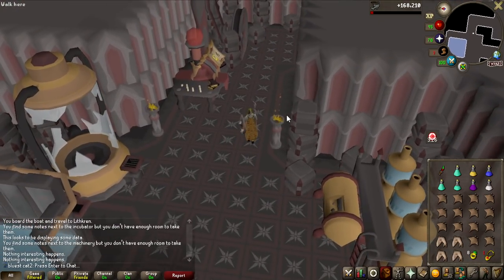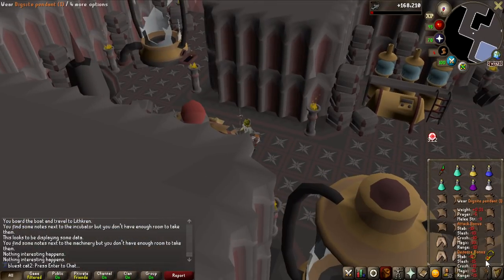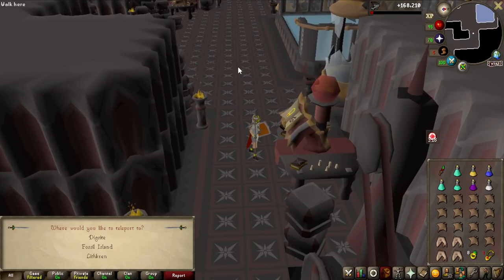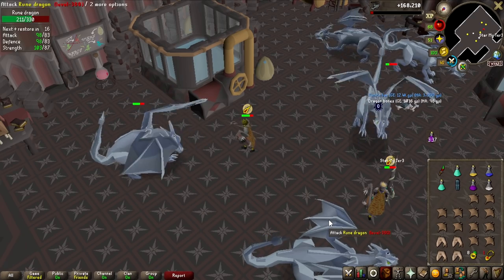First thing I have to do is use a Dig Site Pendant on this thing right here, which allows me to teleport really close to Rune Dragons. I can get here really fast now with a Dueling Ring and then the Dig Site Pendant.